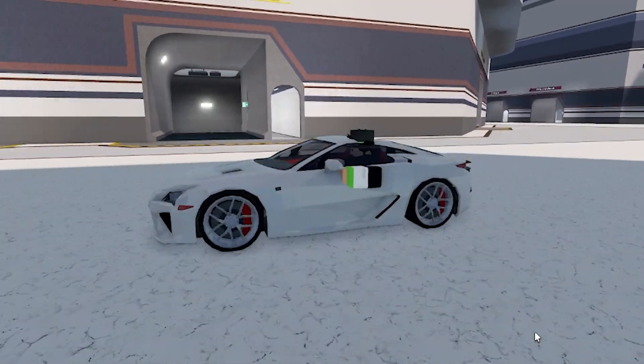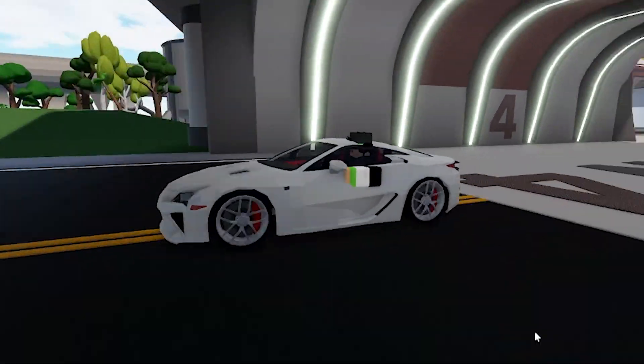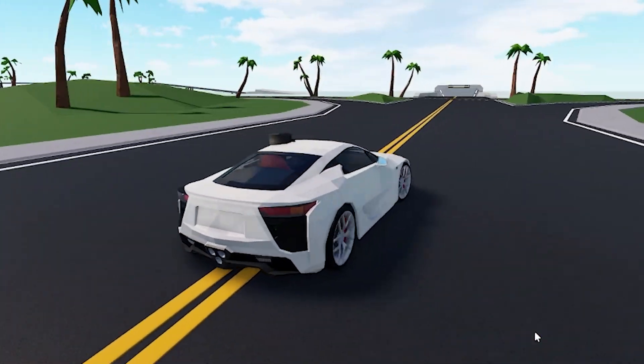Starting off cheap to expensive, we have the 2.6 billion Lexus LFA — real life name. I think it looks pretty good, pretty good white, but obviously I'm going to change the custom in the future.